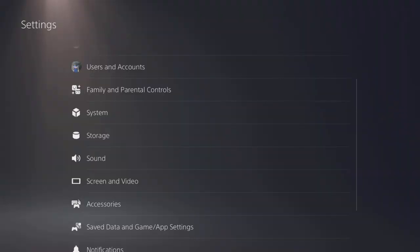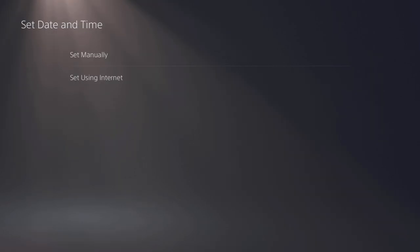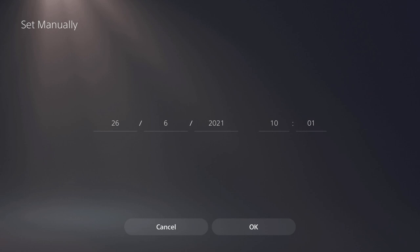I'll explain the PlayStation method first, then Xbox, then PC. On PlayStation you basically time travel to the past — the way you time travel is to change your date. Go to your Settings, go to Date and Time, and then select Set Manually.